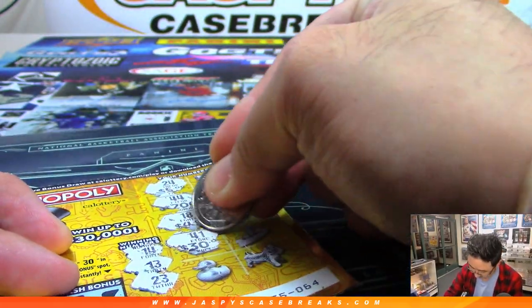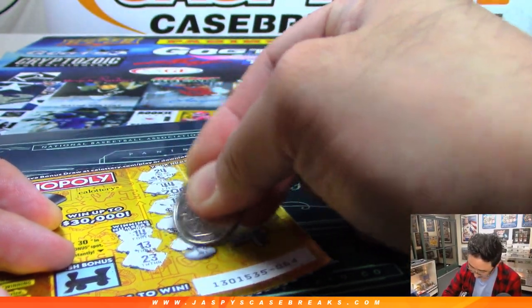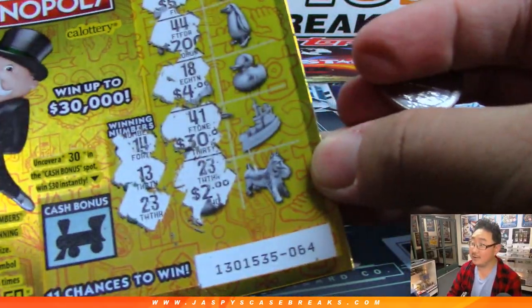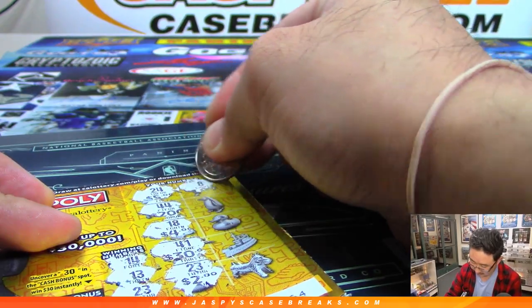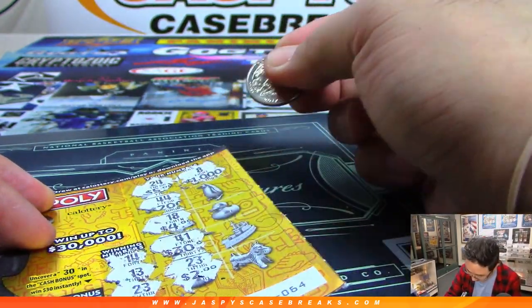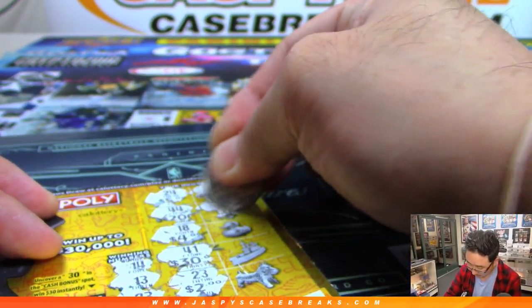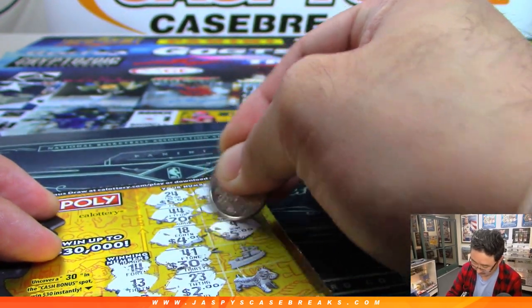That's 30. Rubber Ducky — Jordan. Got it! $2 at stake. Cat — 8. That could have been $1,000. Penguin — 21. I don't have 21. Rubber Ducky — 9. I don't have 9.